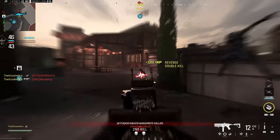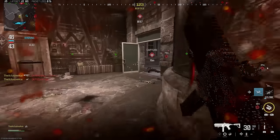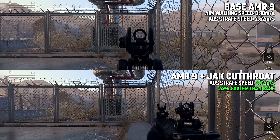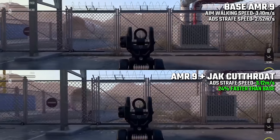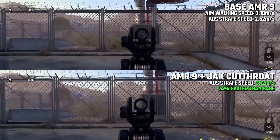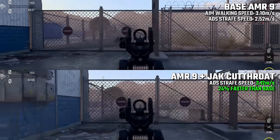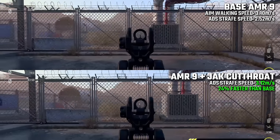With that out of the way, let's look at just how much this helps our strafe speed — not just by numbers but by actually comparing it in game. We're looking at the base AMR9 with no attachments on top, and then on the bottom the AMR9 with only the Jack Cutthroat stock attached. A quick note: our aim walking speed is not equal to our ADS strafe speed — you actually lose a bit of speed moving laterally compared to moving forward while aiming down sight. I primarily want to focus on ADS strafe speed since that's what you're looking for in a strafe build.